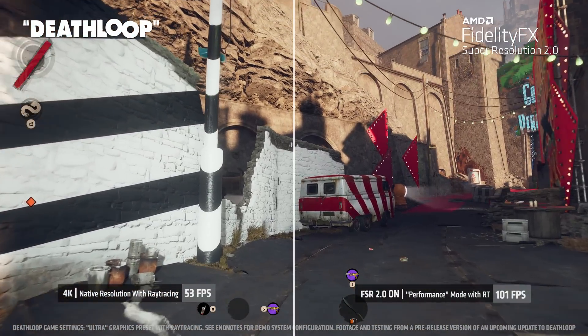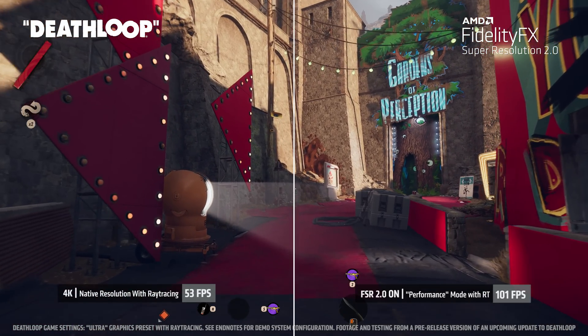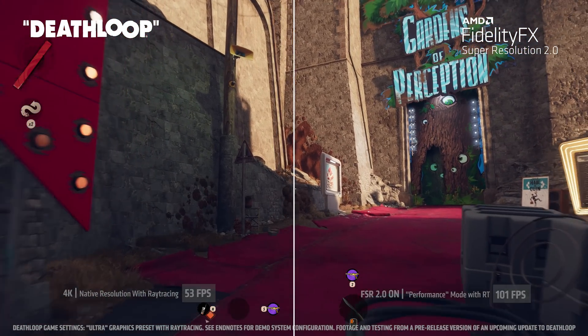In fact, in FSR 2.0's performance mode, at regular viewing distances, you can have a near-native quality gaming experience while achieving faster frames. There's simply no denying FSR 2.0 is amazing. It delivers an incredible leap in image quality over the previous generation, and it gives users a fantastic performance boost to supported games.